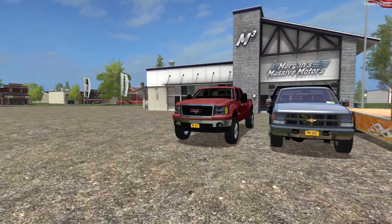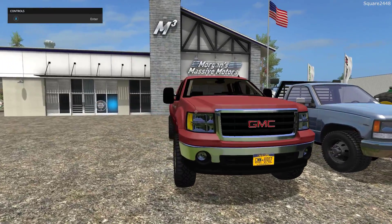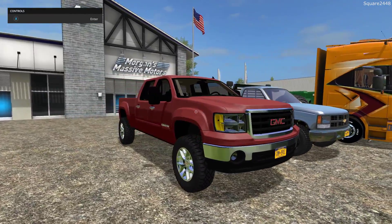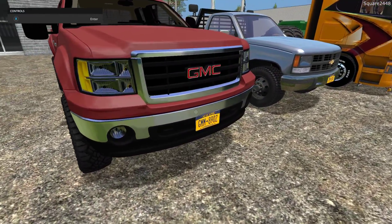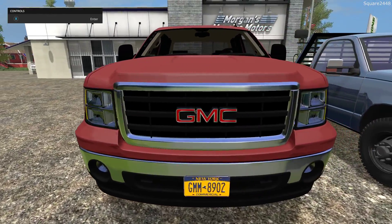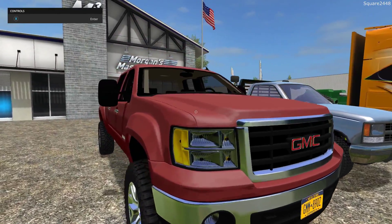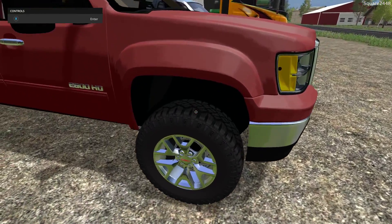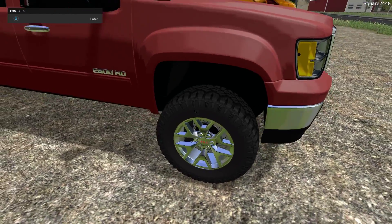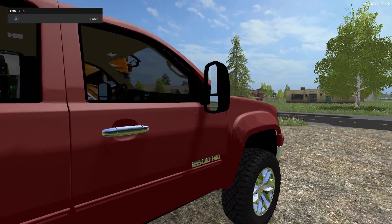Up first we'll be taking a look at a 2010 GMC 2500HD. This is a crew cab with a six and a half foot bed — very nice looking. It is color changeable and has a New York license plate. Very nicely done on the front end with nice chrome and fog lights. Very nice looking wheels with great tires. It looks to be pretty new — the 2500HD.